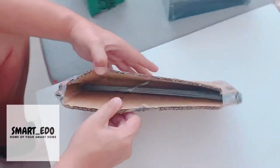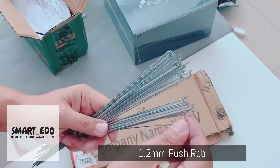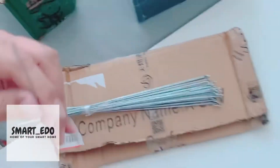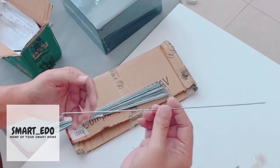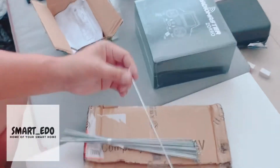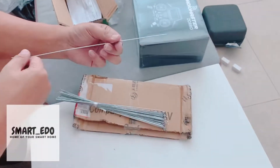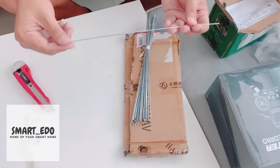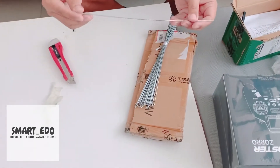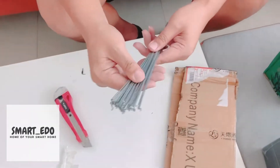This is a push rod for the servo horn — I ordered some and they came in the wrong size, so the supplier promised to send replacements. This is 1.2 mm, which is strong enough for the servo to push the control surface. The ones sent before were 1.0 mm, which was a bit too soft. This 1.2 mm is hard enough. I've got 40 sticks, which is good enough to keep me busy building more DIY planes.